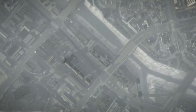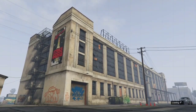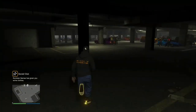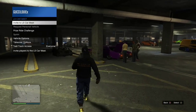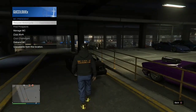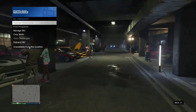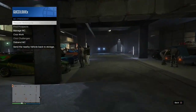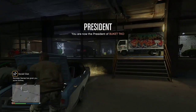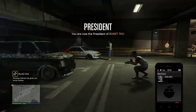Once you load in you should spawn with that party bus at the LS Car Meet. There is a different method to glitch out like this without the party bus, but for now I'm just showing you the party bus method. Once you're inside the LS Car Meet, your party bus should be inside. All you want to do is register as an MC and return it, or go to your interaction menu, hit vehicles, and return personal vehicle.